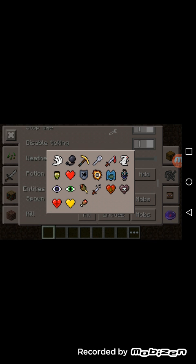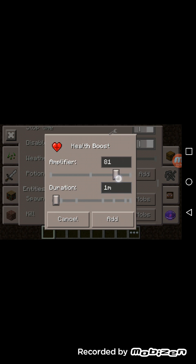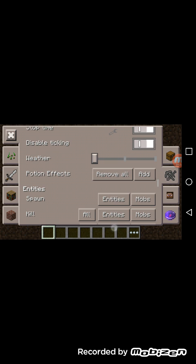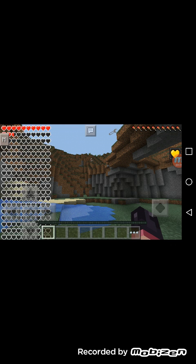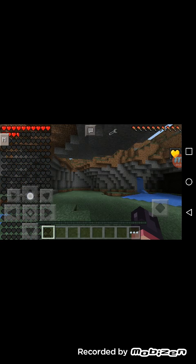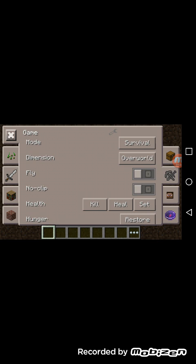You can apply all potion effects — whichever potion you want. It's a bit laggy because I'm using a ton of mods. You can get extra health, amplify it for up to 128, and have it for around 177 weeks. Just add that and as you see, the effect is now there — look at all these hearts. Look at all these hearts, though I'm not totally invincible. You can go ahead and remove all of those potion effects too.